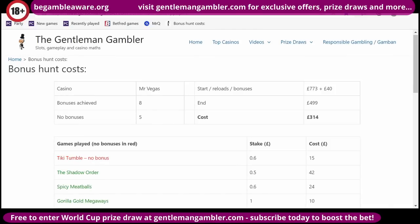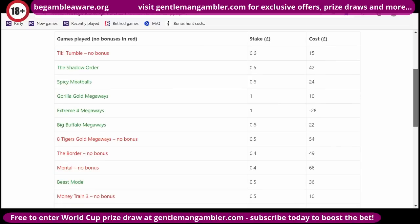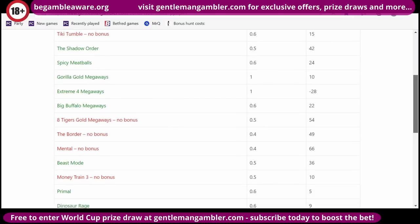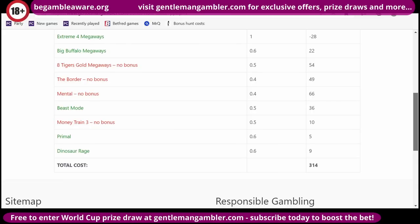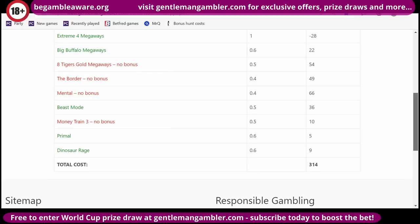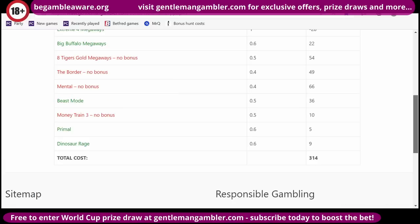Eight games here for a cost of £314, including the bonus increment. It ran pretty well for a lot of it. Stream 4 Megaways was really good, though it can be tough to land. Big Buffalo, which I haven't played for ages, was quick. I made another attempt at Beast Mode, and Lost Primal was fantastic again today — just £5 to bonus. Dinosaur Rage only cost £9.